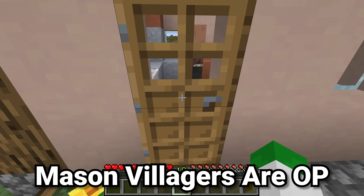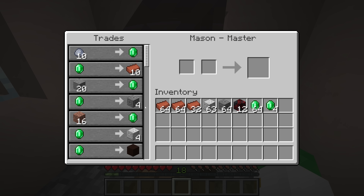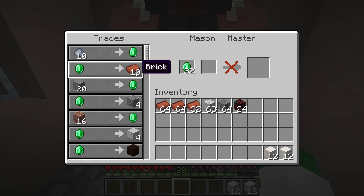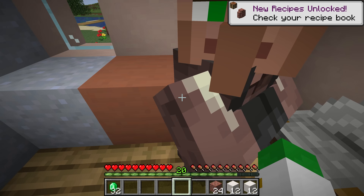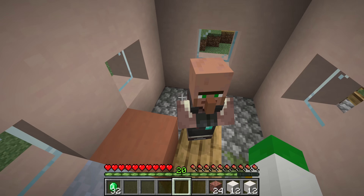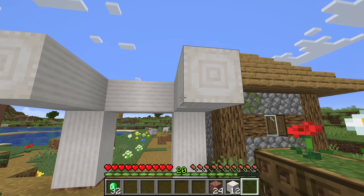An incredibly useful villager that I think people should use more is the mason. I would say they're the best villager in the game outside of the librarian, basically because you can get tons of materials from them that you don't have to collect yourself. For instance quartz blocks that can be hard to get, glazed terracottas that are time consuming, and their brick trade is great — giving you two and a half bricks for one emerald. The things you sell to them are also great: clay balls for emeralds, stone for emeralds, granite for emeralds. These are incredibly cheap and easy trades, especially if you zombify them down to an even cheaper price. With a massive setup you can finally make your very own quartz palace.